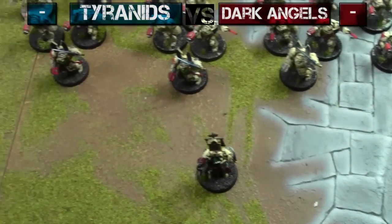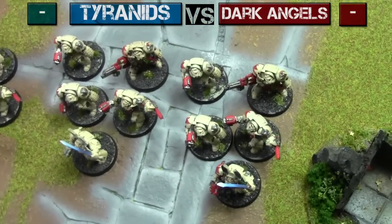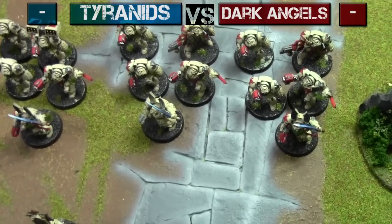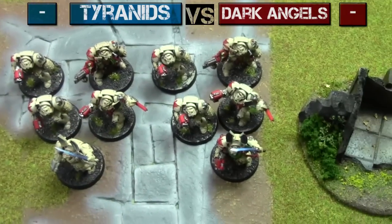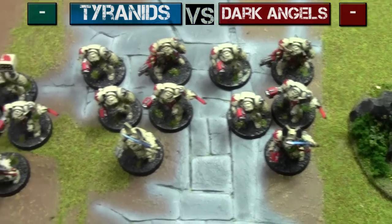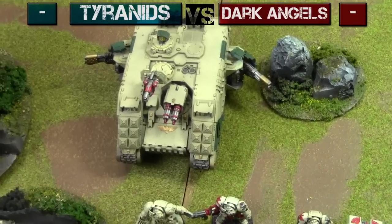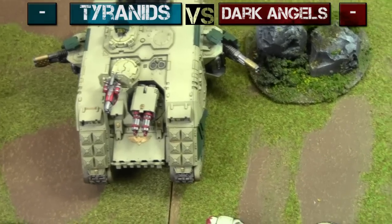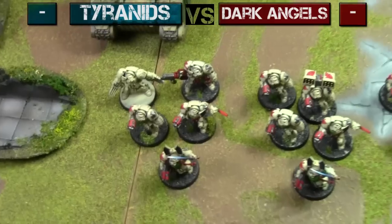Starting with 1500 points of Dark Angels. I'm running a lot of Deathwing — eventually I will run Ravenwing or Greenwing, I promise. I have them, just got to paint up the rest, because I don't want to show the army if it's not mostly painted. The army is: Belial with Thunderhammer and Stormshield, four squads of Deathwing Terminators — everything is WYSIWYG. Three squads have Assault Cannons, one has a Missile Launcher. And of course a Land Raider Redeemer with a Meltagun on top, fully kitted out.